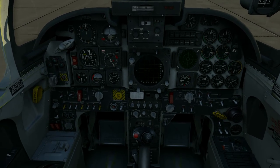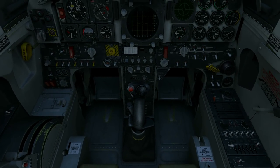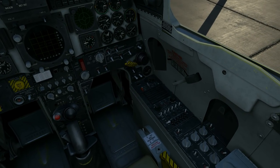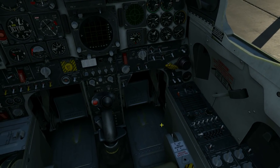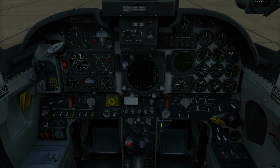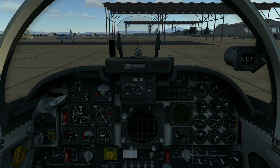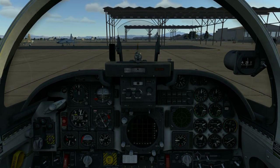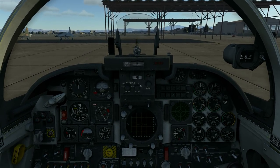Taking a look further around at the sideboards, we don't really see a lot of switches. The biggest amount of switches is probably in the IFF unit, but the rest is quite sparse. This might already lead to the conclusion that this aircraft might be quite easy to handle from an avionics standpoint.